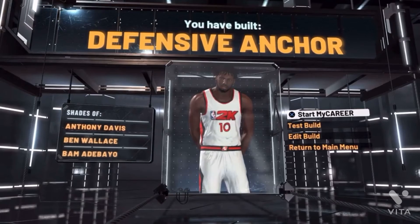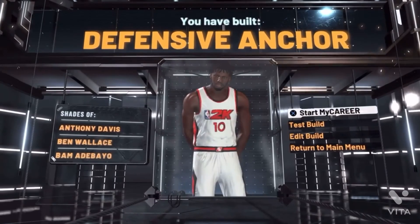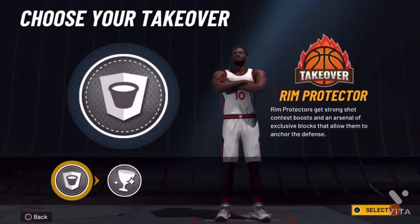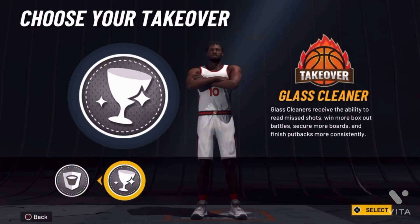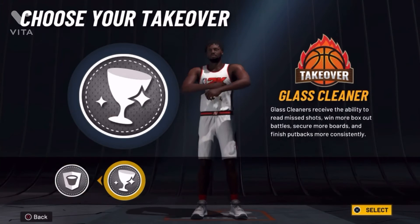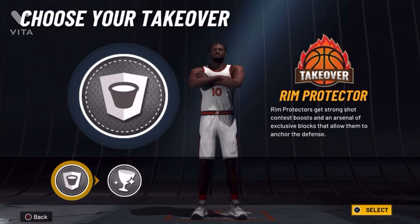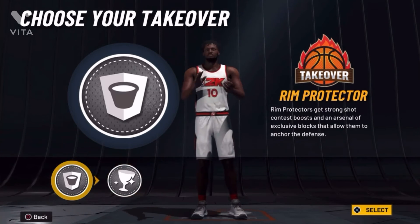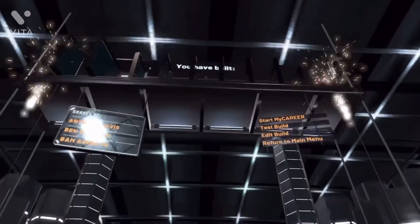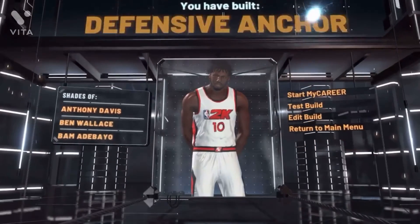So this is my number one build. I don't care what y'all got to say — this is the greatest, you know. We're going to go with a rebound takeover. We might switch it up — we're going to be short, right? We're going to go with Glass — Glass Cleaner to help us out since we're going to be short. So A.D., Bend and Bam — yeah, that's about my career. Let's get it.